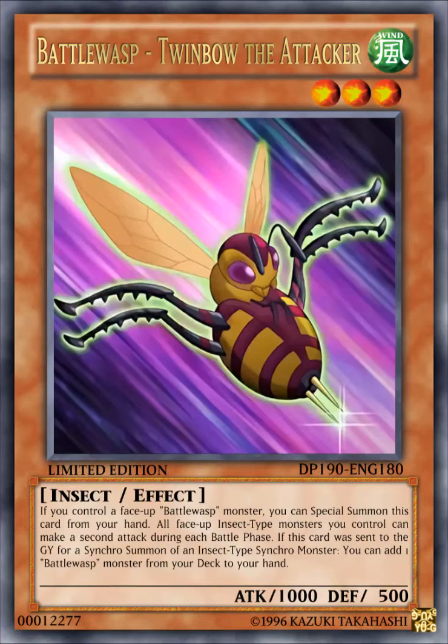The next card here is Battle Wasp, Twin Bow the Attacker. It's a WIND level 3 insect effect monster with 1000 attack, 500 defense. Its effect reads: if you control a face-up Battle Wasp monster, you can special summon this card from your hand. All face-up insect monsters you control can make a second attack during each battle phase. If this card was sent to the graveyard for a synchro summon of an insect type synchro monster, you can add one Battle Wasp monster from your deck to your hand.